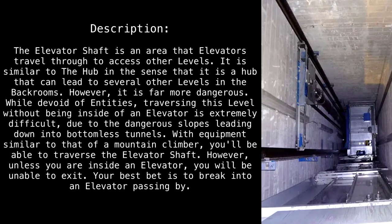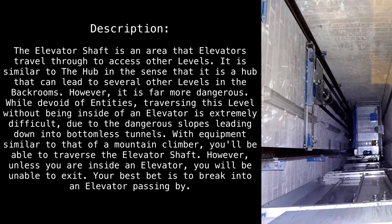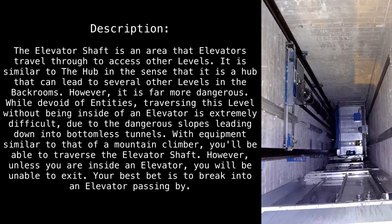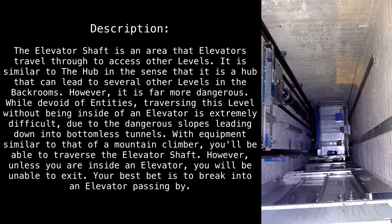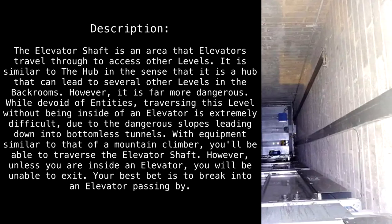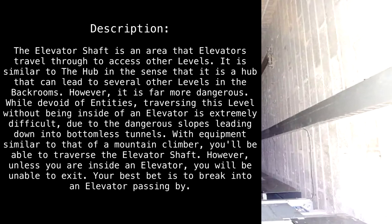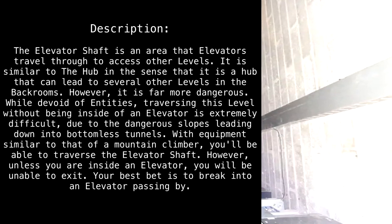Description. The Elevator Shaft is an area that elevators travel through to access other levels. It is similar to the Hub in the sense that it is a hub that can lead to several other levels in the Backrooms. However, it is far more dangerous. While devoid of entities, traversing this level without being inside of an elevator is extremely difficult due to the dangerous slopes leading down into bottomless tunnels.